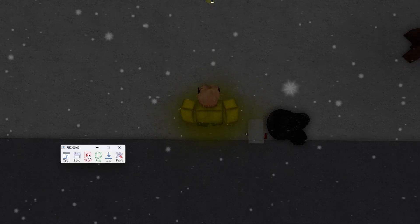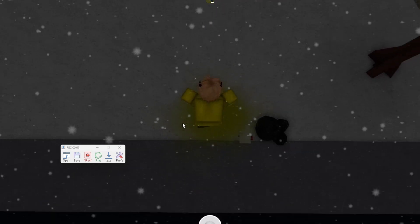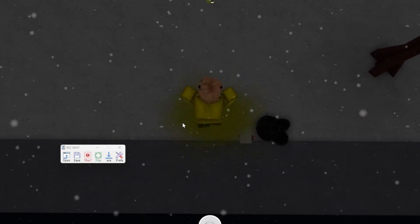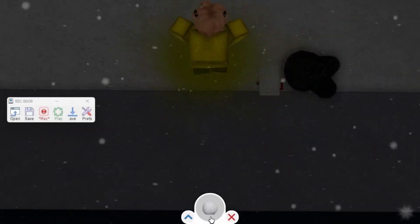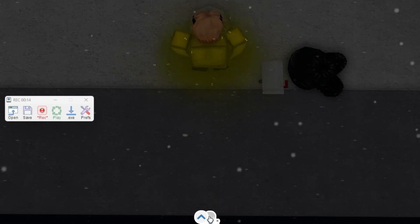Then press on record, press on the screen, press on your character, make snowman, then jump until right here you'll see place, then stop, then press place.